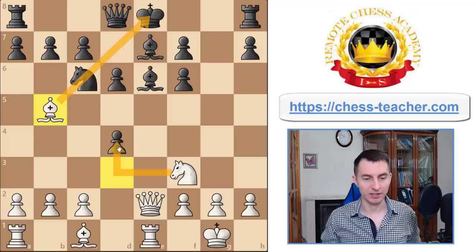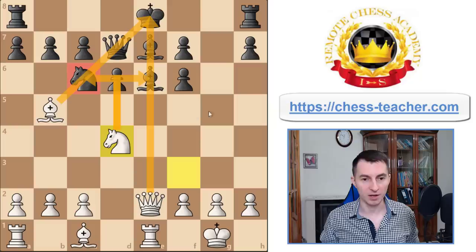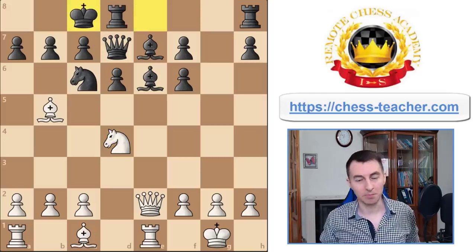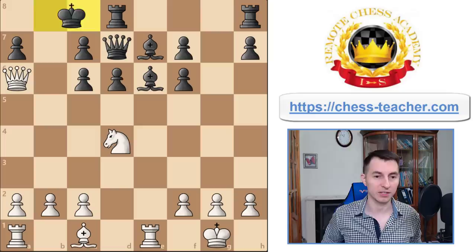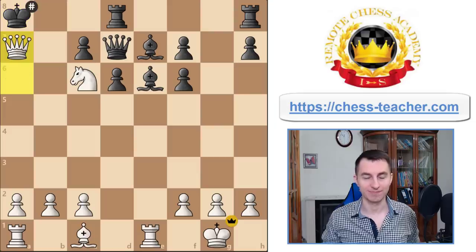Usually your opponent will play Be6 trying to develop and also blockade the e-file, but then there's a really key attacking move worth remembering: Bb5, pinning the knight and preparing Nxd4. There's nothing black can do to stop that, and once you grab on d4 it adds massive pressure — there's a pin on the knight on c6, you're attacking all around, and black's position completely collapses. If they try castling queenside, instead of taking there you take with the bishop, and it gives you a forcing win: Qa4, Qa6, Nxc6 check, king to a8, and it's a very easy checkmate.